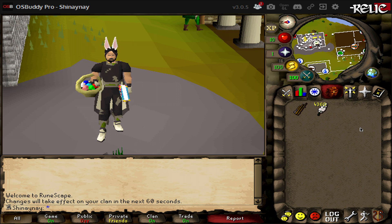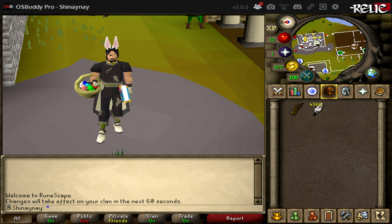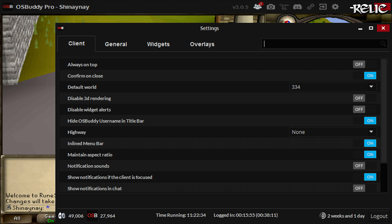If you guys have OS Buddy Pro, you can get not only this retro interface but also the 2010 RuneScape interface as well. So if you have OS Buddy Pro and didn't know about these interface toggles, let me show you how to activate them. First thing you're going to want to do is go up to your settings cog at the top right of your client.